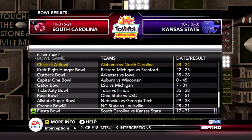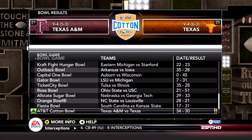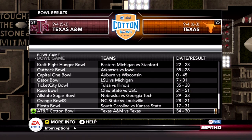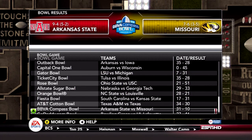In the Fiesta Bowl, South Carolina lost to Kansas State 31-17. In the Cotton Bowl, Texas A&M versus Texas — a great rivalry — Texas A&M won 34-30. In the Compass Bowl, Missouri lost to Arkansas State, representing the SEC.